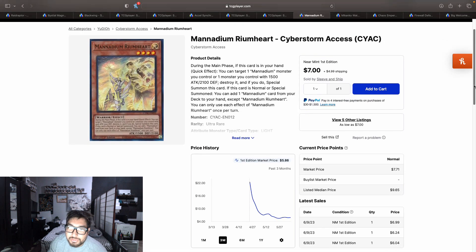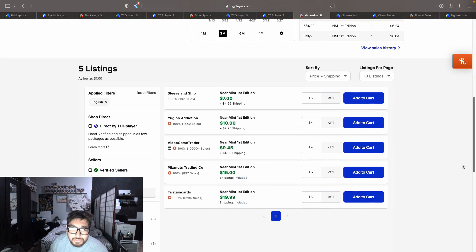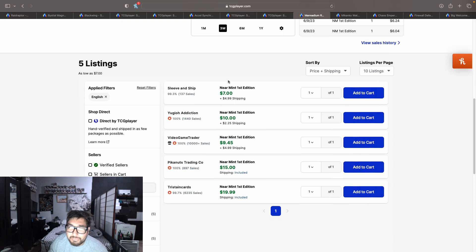Mannadium Riumheart got a buyout — this is basically the searcher and starter for the deck. When this card is normal summoned, you can add one Mannadium card from your deck to your hand except Mannadium Riumheart. Its other effect: during the main phase, when this card is in your hand, quick effect — you can target one Mannadium monster you control, or one monster you control with 1500 ATK or 2100 DEF, destroy it, and if you do, special summon this card from your hand.